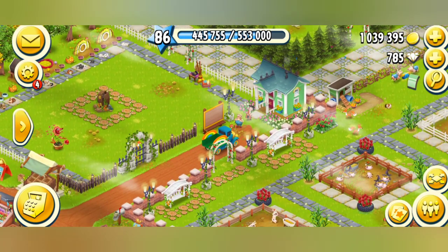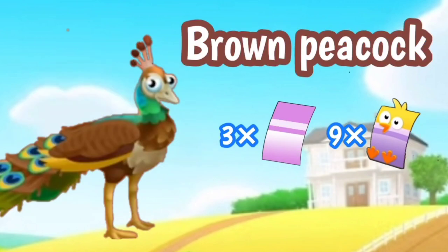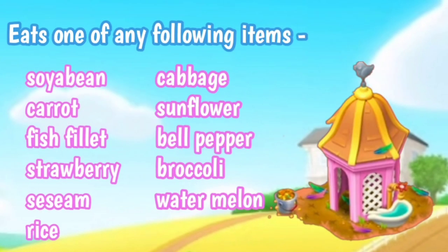The first one is the blue peacock, which unlocks at level 20 and costs 10 green and 9 chick vouchers. The second peacock is the brown peacock — it also unlocks at level 20 and costs 3 pink and 9 chick vouchers. They both live in the bird house, which costs 10,000 coins, and they eat many different types of things as shown on your screen.